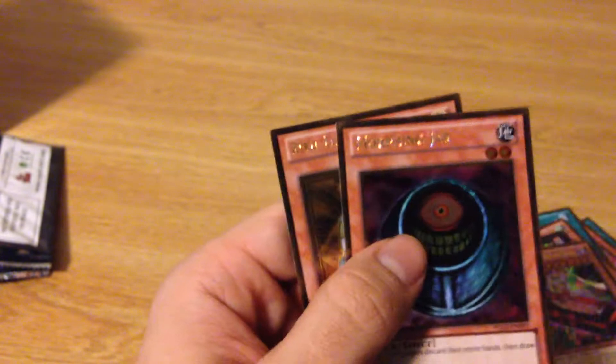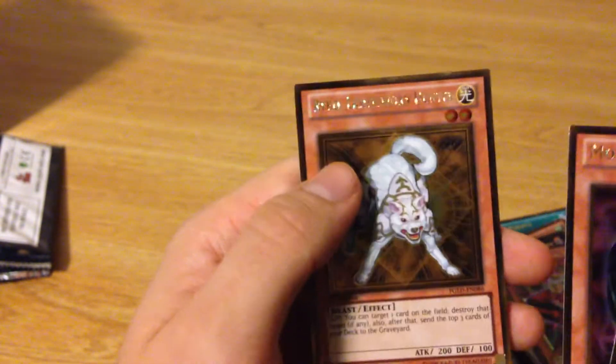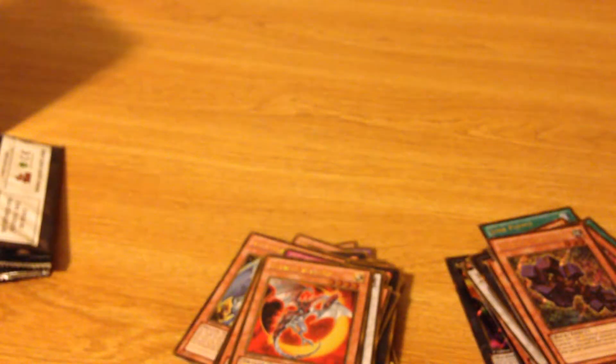Morphing Jar and Ryko Lightsworn Hunter. Overall, great pulls! I really would have wanted to get the Power Mecha Tool Dragon — that's the only thing I didn't get — but other than that I'm really happy with my pulls. Let me know how you think I did, and offer me a trade for the Power Mecha Tool Dragon, that's what I'm looking for. If you guys want anything that I pulled just let me know. This is Jay Destiny Draw signing out.